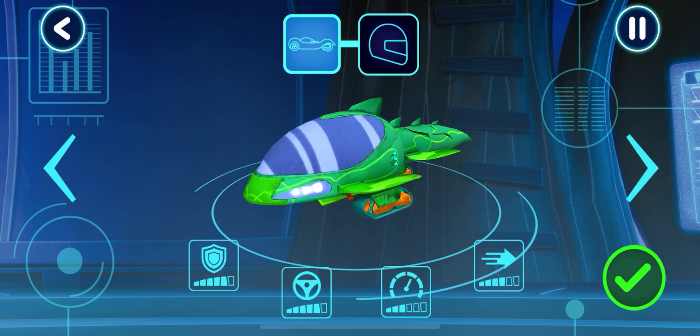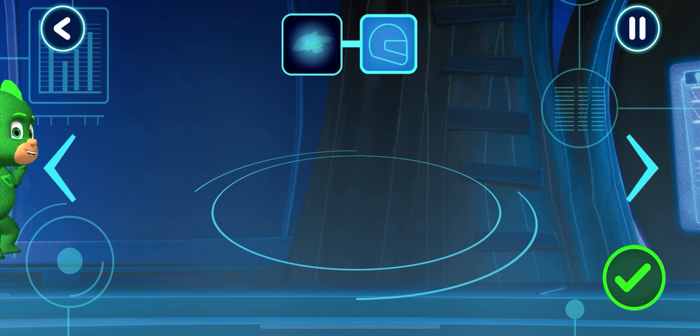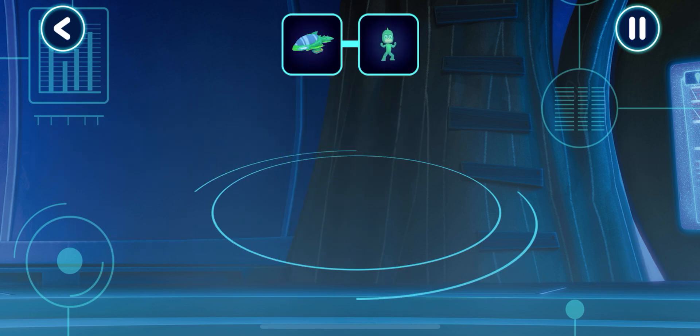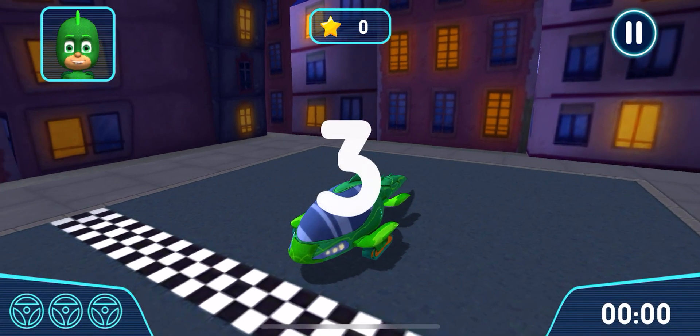We can try this power track. We need to choose a vehicle. Who would you like to drive the vehicle? Get ready to drive! Let's try out your track.